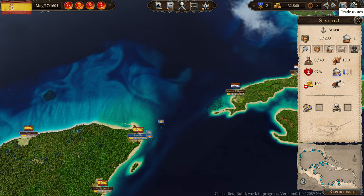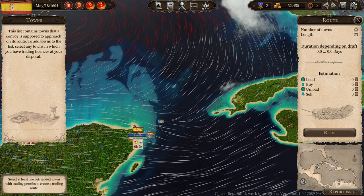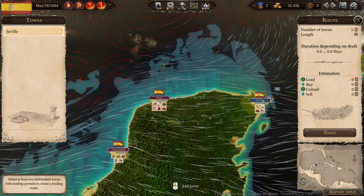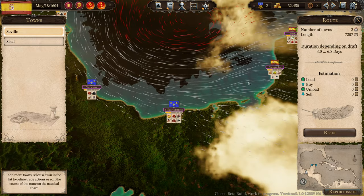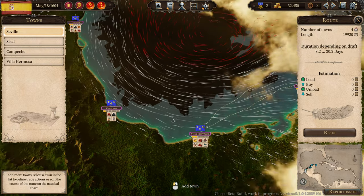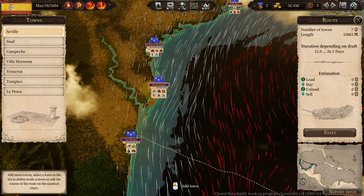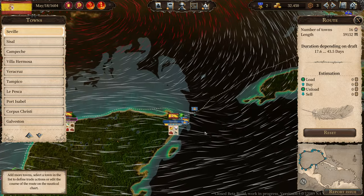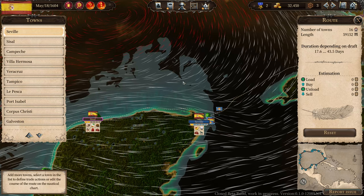Now we're gonna set a new trade route. Go to Trade Routes, Create New Trade Route, Edit Route, and here you select the towns. Make sure to start with Seville and go as the wind blows. This way your vessels travel at the fastest speed because they travel as the wind blows.